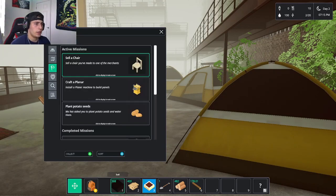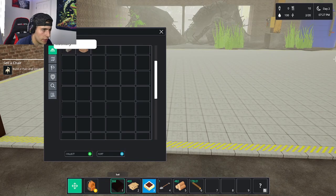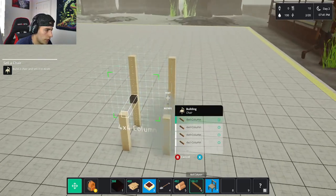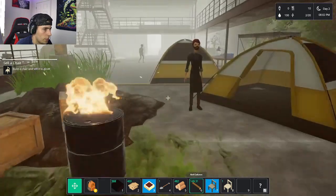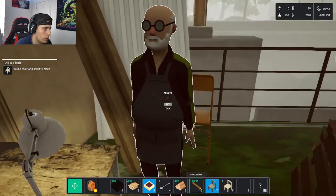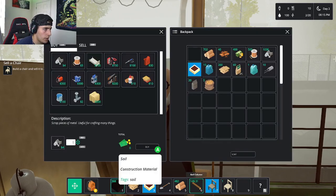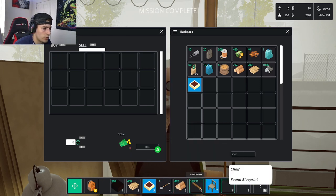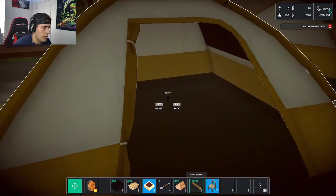Other missions include selling a chair, so I build one using the blueprint — placing the legs, then the seat — and it's done. I pack the chair and take it to Alcott the merchant. I find the sell tab and sell the chair for 60 dollars, bringing my total to 460. My character is tired again at 9:03 PM, so we sleep the night away.